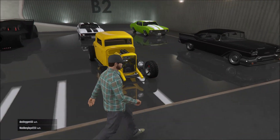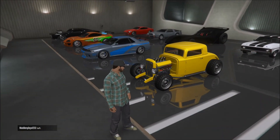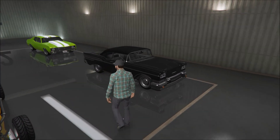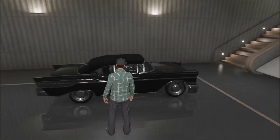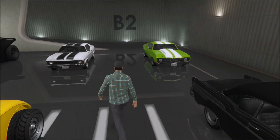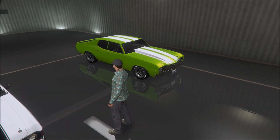Here's an American Graffiti 1930s Ford, all customized for racing as seen in the movie, and the 1955 Bel Air — but they only have a '57 in the game so that's what I used. It's pretty close, the other ones look a lot closer.